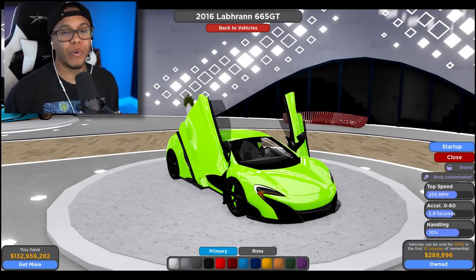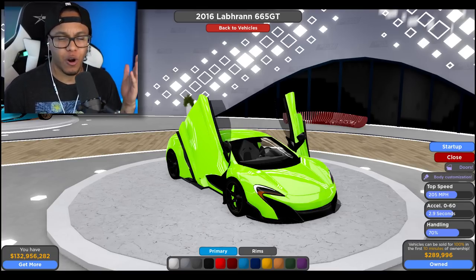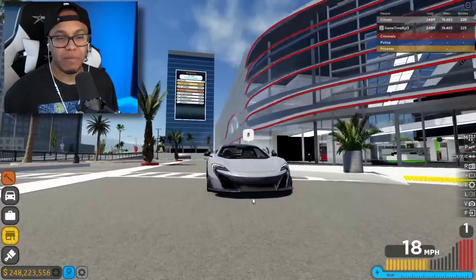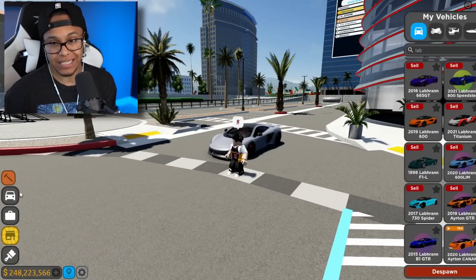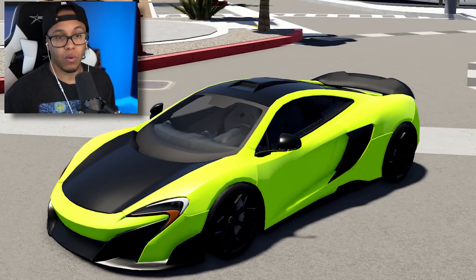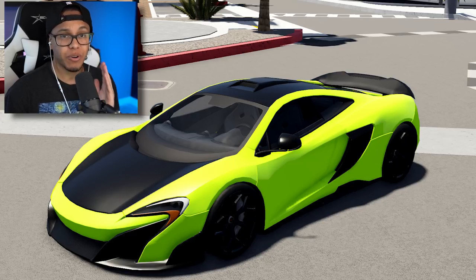Moving on to our next vehicle, we have the 2016 675LT remodel. Yes, it's getting a remodel. This car right here is beautiful — it should already be in the game. As y'all can see, it's getting a remodel, and not only that, they're adding carbon goodies. I'm talking about carbon hood, carbon roof — look at that front lip. Oh my God, that's a lot of carbon. So this is pretty cool.